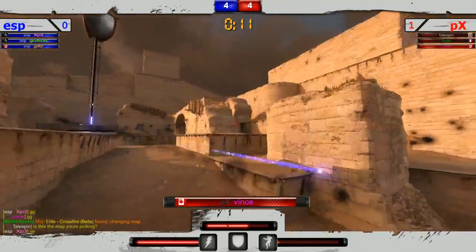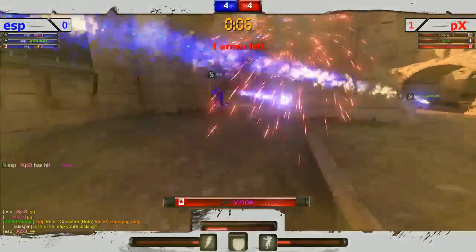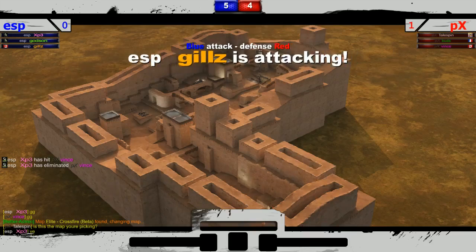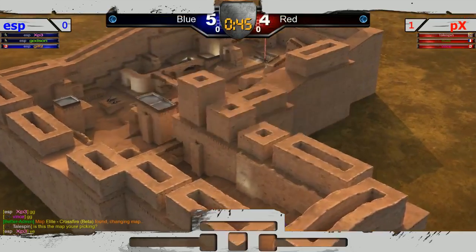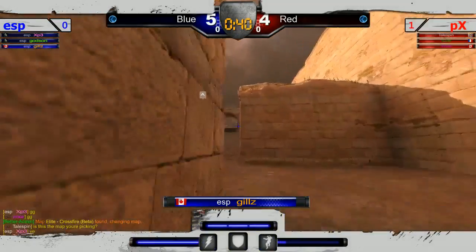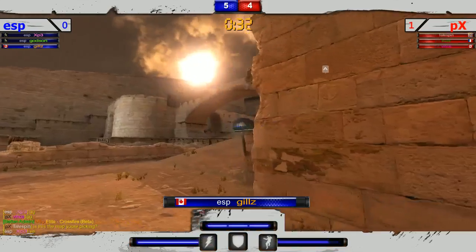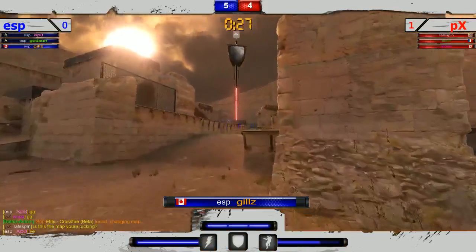Vince fighting an uphill battle now, not able to get that pick at middle fence. Coming back over, no one on the rail pad for him luckily. That was so close — gonna have a lot of pre-fire here. Vince with two armor is going to be struggling. Takes another two hits from XP3 — double tapped! PX has to clutch out this defense. It's been very close, ESP doing a very good job here on this offense.